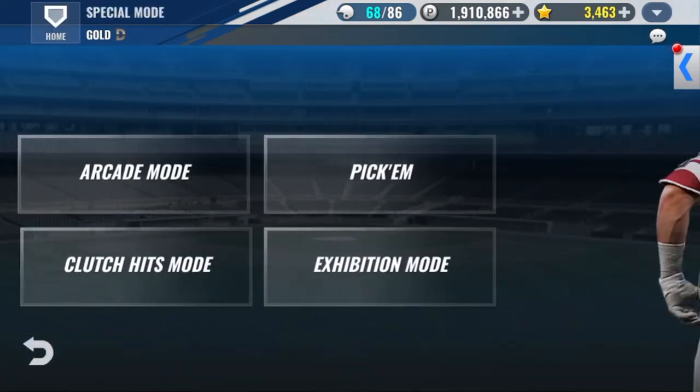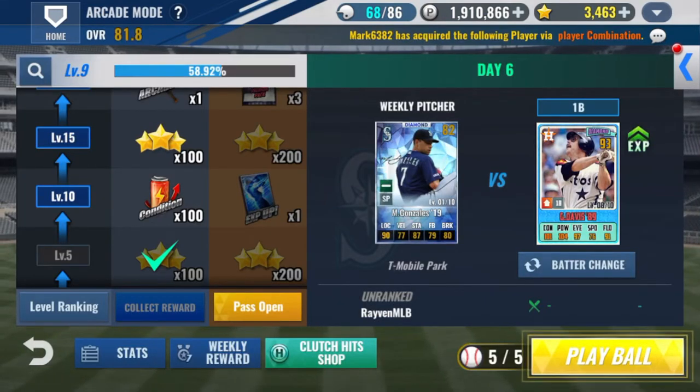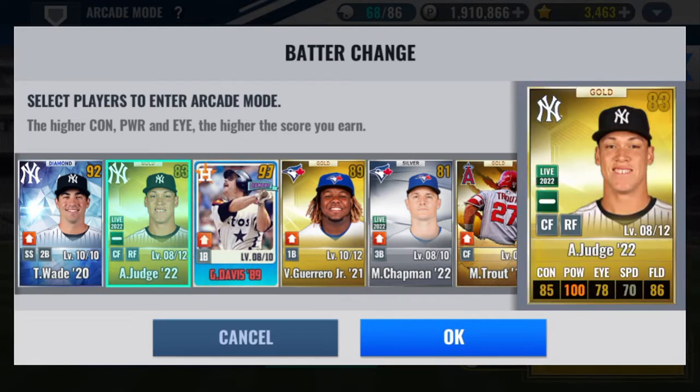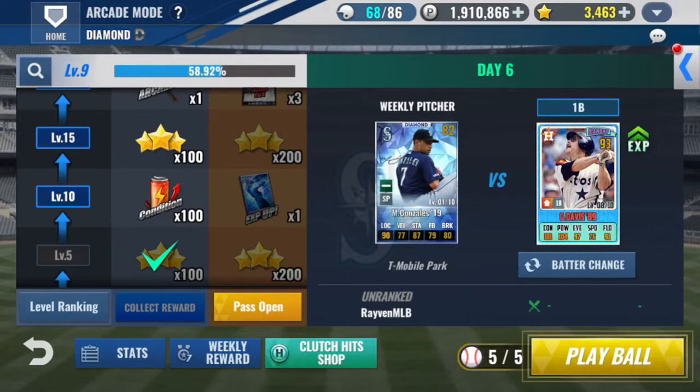So that's what we're going to do today. Go to special mode and click arcade. What you want to do is click batter change and find the player with the best stats. Right now for me it's Glenn Davis with 101 contact, 104 power, 97 eye — he's better than Judge, better than Vlad, better than Trout. So we're going to pick him and go into arcade mode.